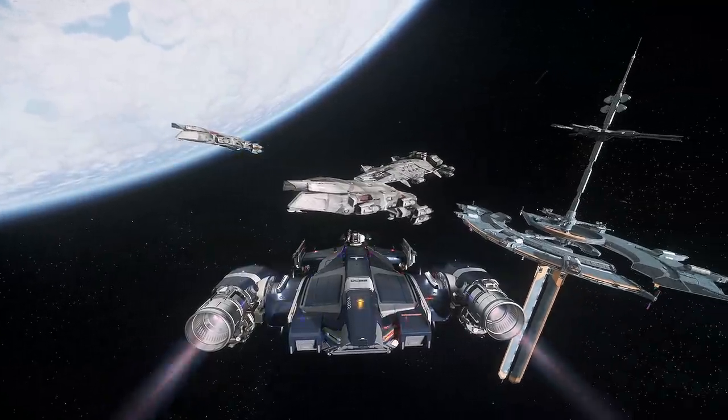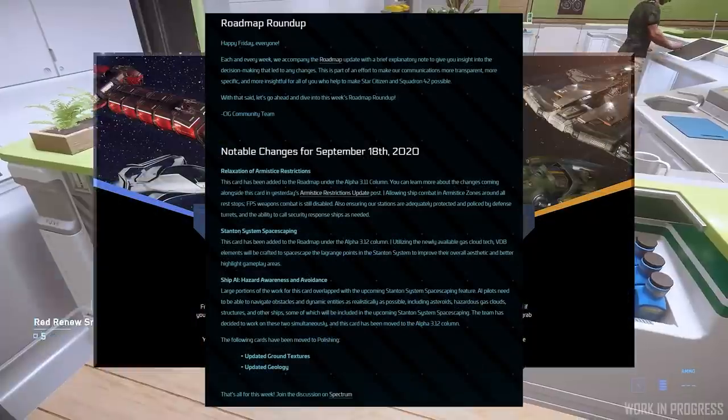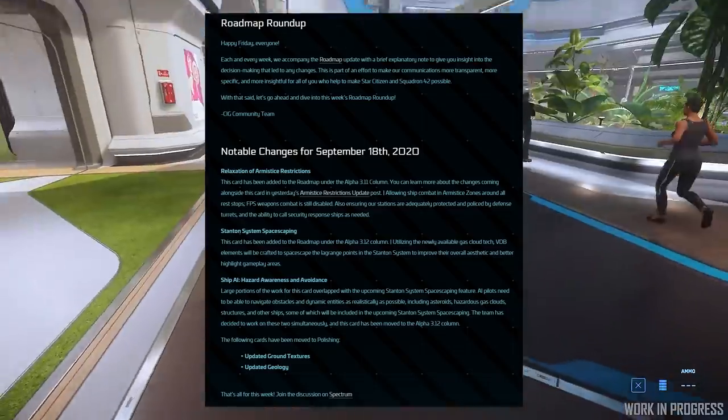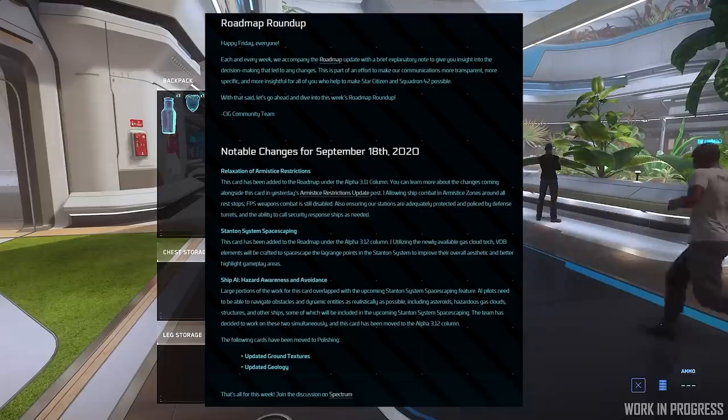There are various roadmap updates for 3.11 and 3.12. Relaxation of armistice zone restrictions for 3.11 has been added, allowing ship combat in armistice zones around the rest stops. FPS weapons are still disabled though — it is ships only.